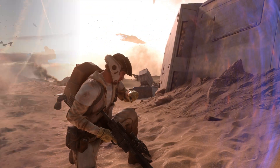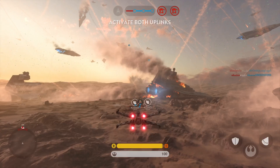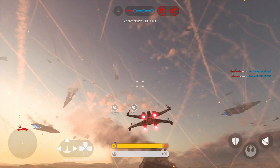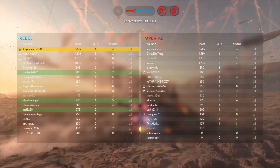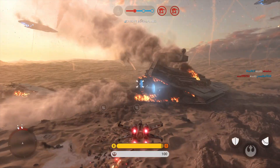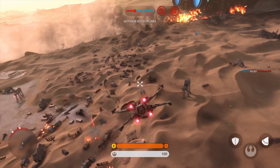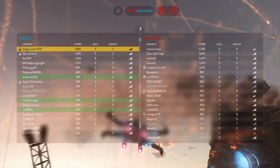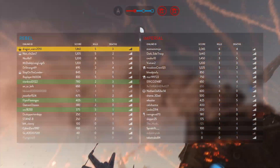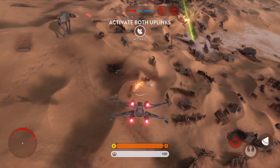Red Squadron, we need X-wing support. Red two, standing by. The Imperials have intercepted our Y-wings. Seeker inbound!